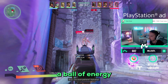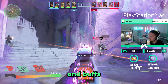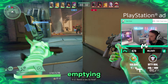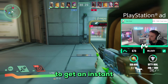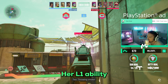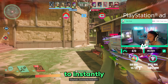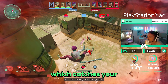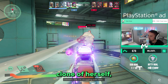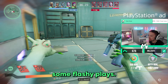Her R1 ability sends out a ball of energy that does a slight 5 damage, then returns to you and buffs your damage significantly while instantly reloading your gun. You can combine this by first emptying the magazine, then pressing R1 to get an instant energized magazine which will rinse your opponent's health. Her L1 ability sends an energy ball in the direction you're aiming, and pressing L1 again instantly teleports you to the ball's location, catching opponents off guard. Her normal dash creates a clone of herself, making it hard for opponents to track you.